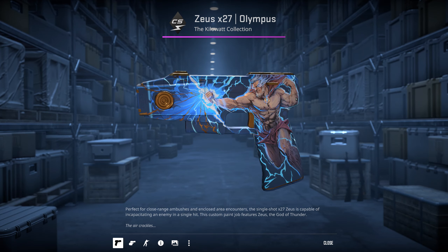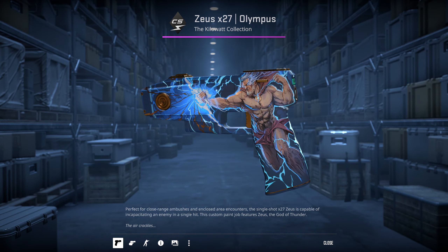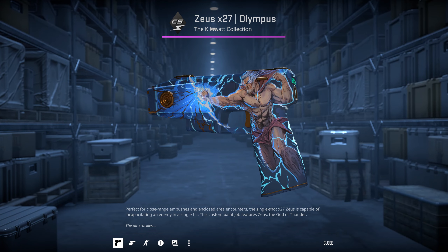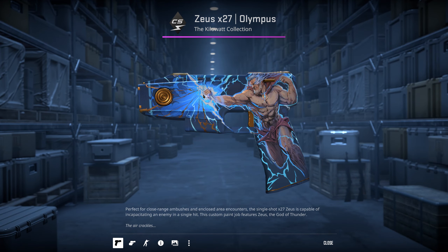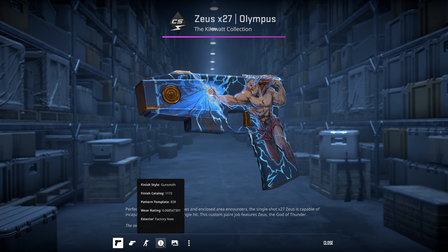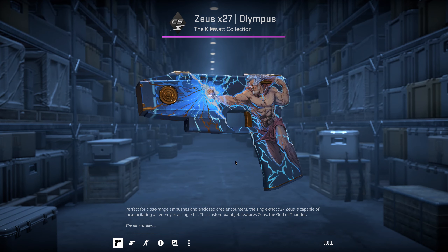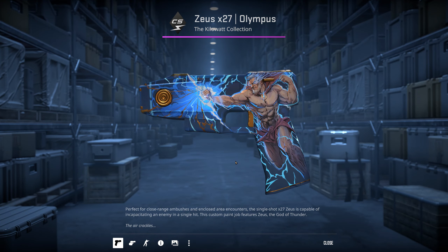What did he get? Check how much that goes for. Wait, wait, wait! Hover your mouse over the eye at the bottom. No way! You got a factory new fake skin! Straight up, that's gonna go for good money.